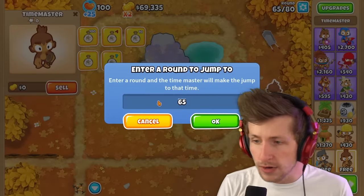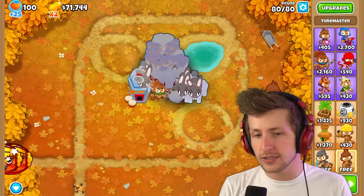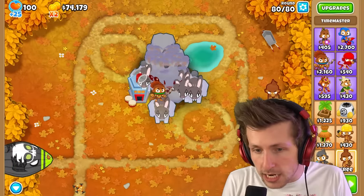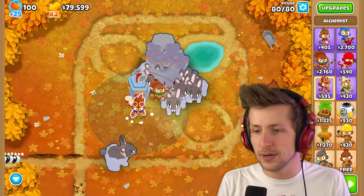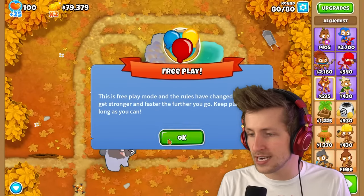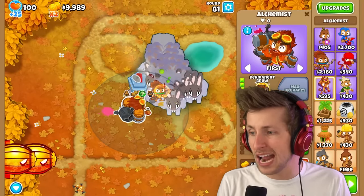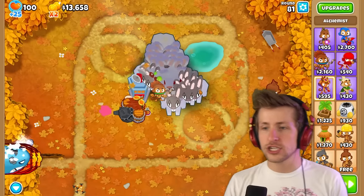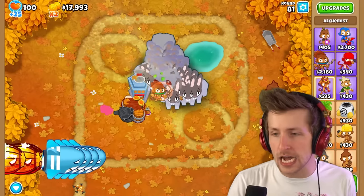I want to see something - what if we go to round 80? There's the ZO-MG. He stuns ZO-MGs - he's actually stunning ZO-MGs! I want to put a Permabrew on him, I want him to get even more powerful than he already is, which is probably a bad idea. Because look at how many rabbits there are! It looks like the rabbits last forever as well - so it's just an endless stockpile of rabbits that are just adding up.